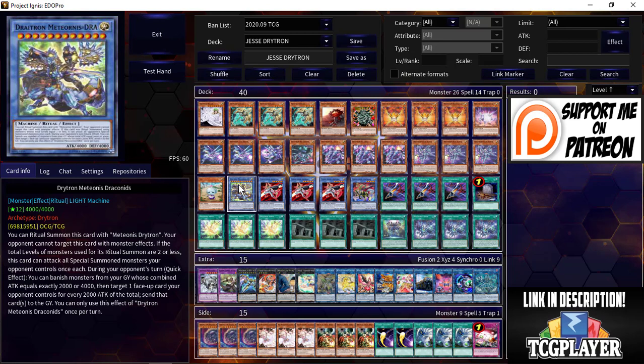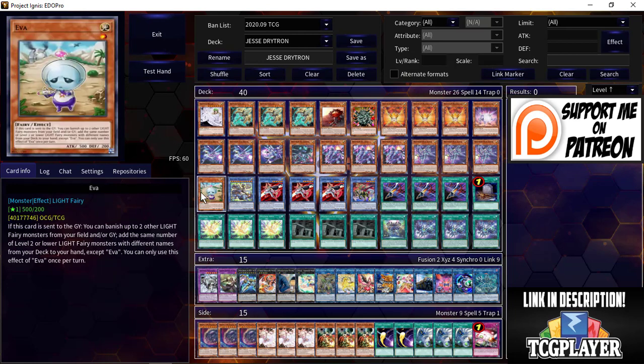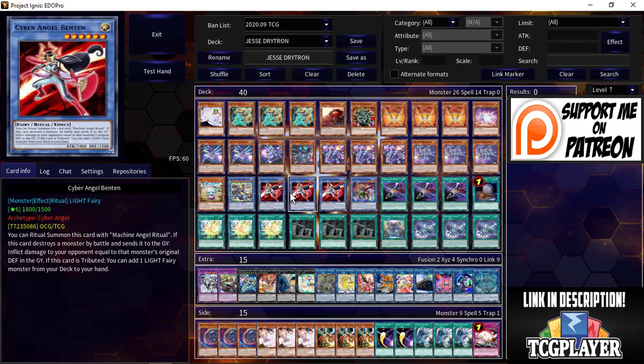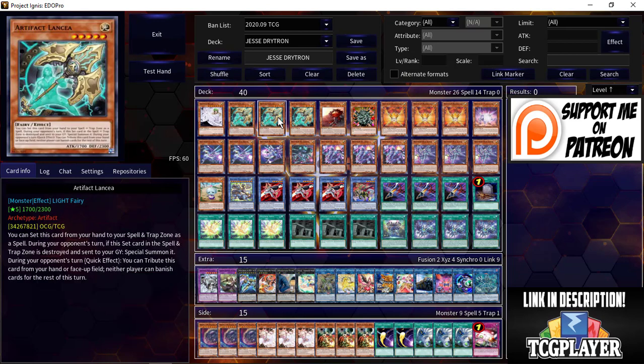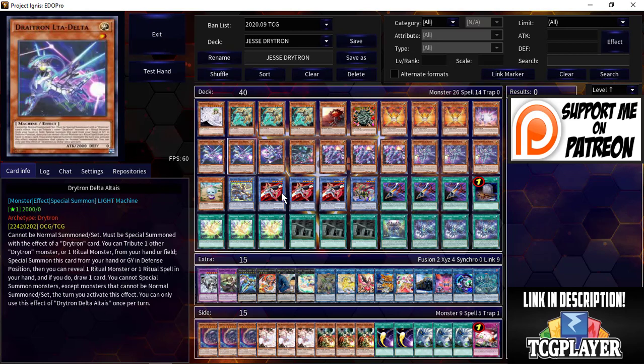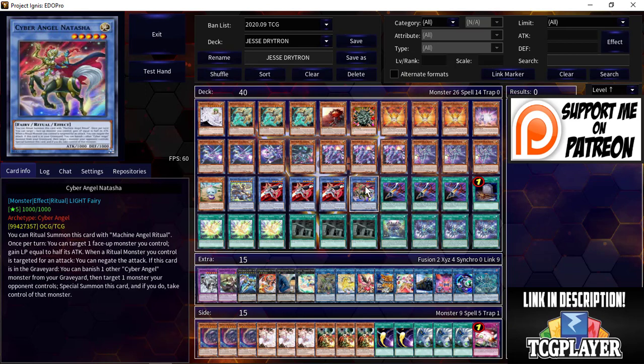There's one boss monster: Dry-tron Meteornis Draconids. He's also playing one copy of Eva — when sent to the graveyard, you banish up to two other light fairies from your field or graveyard to add the same number of level two or lower light fairy monsters with different names from your deck to your hand. That clearly has synergy with the Dry-trons. And then three copies of Benten — arguably one of the best cards in the deck. When this card is tributed, you add a light fairy monster from your deck to your hand, which means you can search Lancea or Vanity's Ruler. And it's not once per turn.